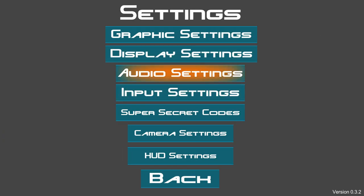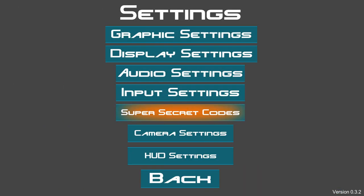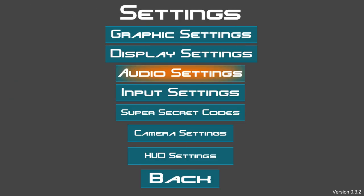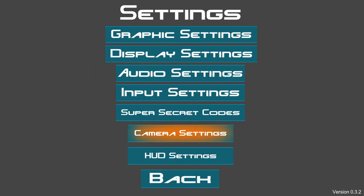If we click Settings, you can go and change your audio settings — sound effects, volume, voice, music, and all that sort of thing. If you go to camera settings, you can change your rotation speed and your height speed; I haven't messed around with that so I don't know. There's also super secret codes — I have no idea what that is, unless it's some kind of cheats.